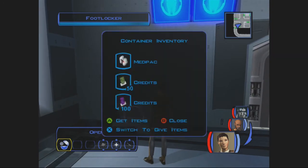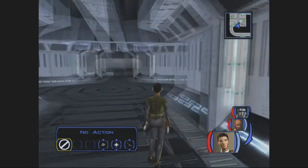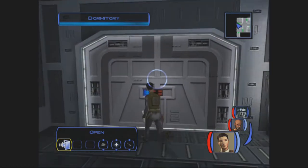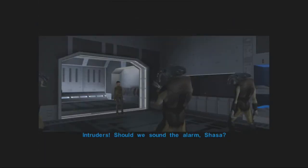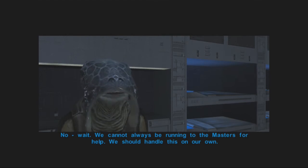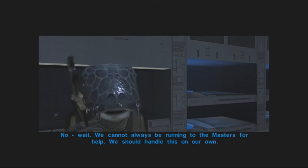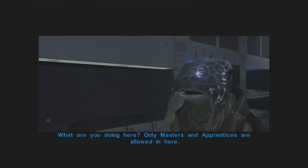Foot Locker — what do you have? 150 credits, always a good thing to have. Big square room that's a plus sign — let's go into this dormitory here. Oh hi, it's all the Selkath! Should we sound the alarm, Sasha? No, don't! We cannot always be running to the masters for help — we should handle this on our own. Thanks, I guess. For us, this is a test — the Sith have prepared us for this. What are you doing here? Only masters and apprentices are allowed in here.